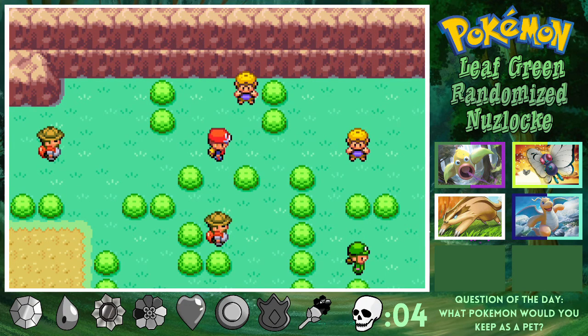Alright, what's going on guys? We're here for episode number six of our Pokemon Leaf Green Randomized Nuzlocke. In today's episode, we're going to be completing Cerulean City. Hopefully we're going to be getting to the gym — that's what we're scheduled to do anyways. I don't know, the game takes forever sometimes.